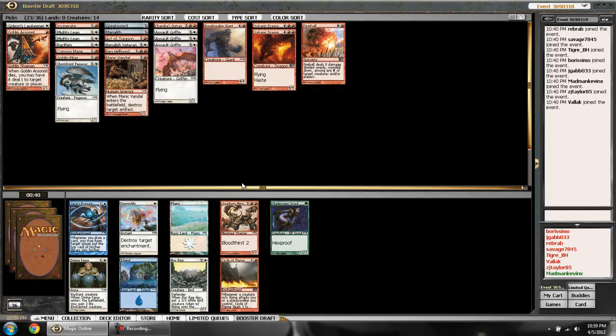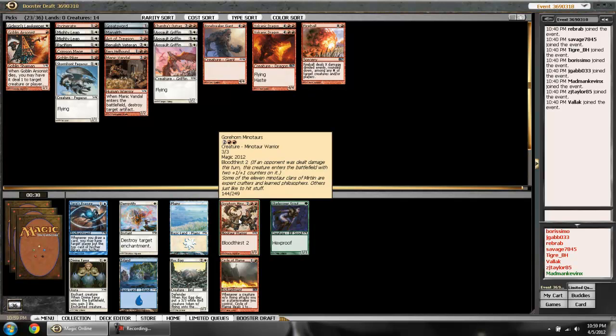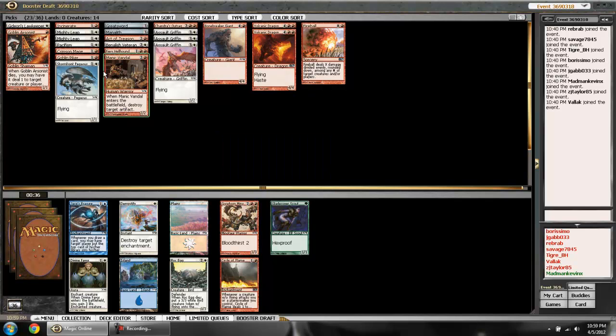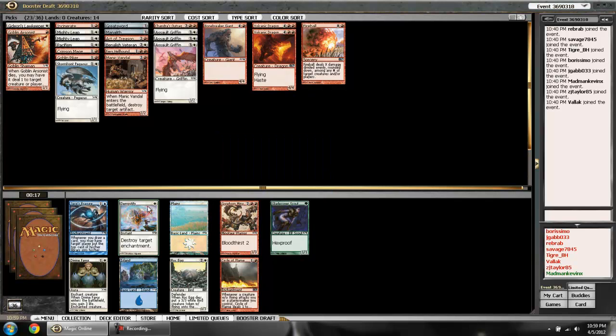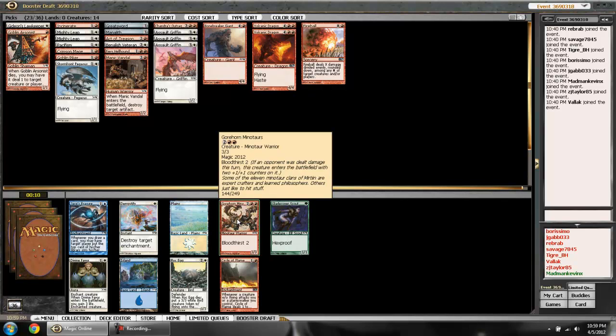I have to make a choice: these Bloodthirst Minotaurs are strong, especially if I can trigger bloodthirst, which I might be able to do with the Pegasus or any early drops. But Demystify is a good sideboard card against that Mind Control I saw earlier. In a possibly controversial decision, I'm going to take the Minotaurs because that Mind Control might screw me and I have zero answers against it — but at most I play one match against it, whereas these Minotaurs will be useful every match.